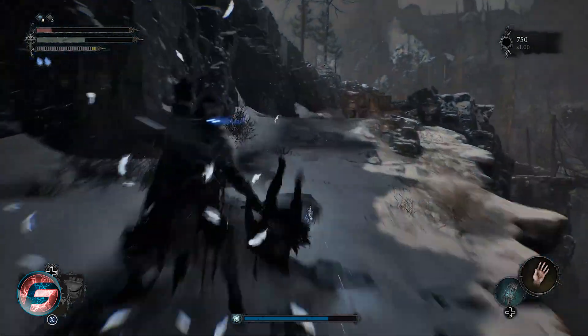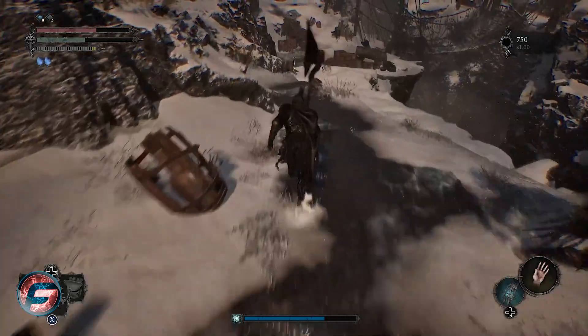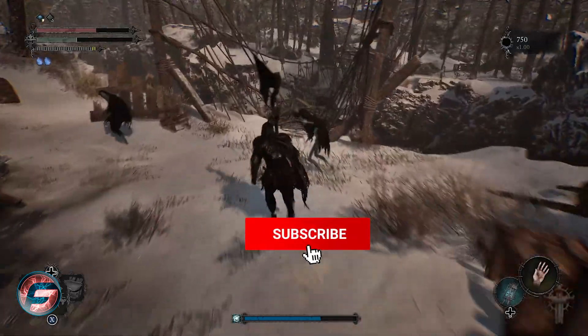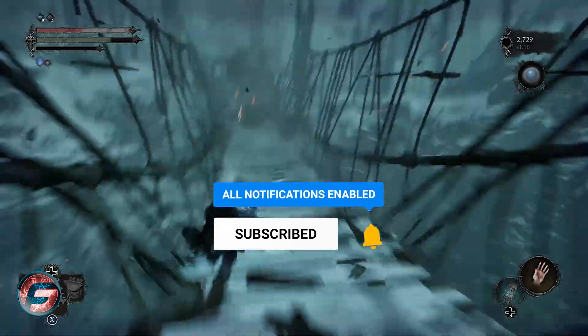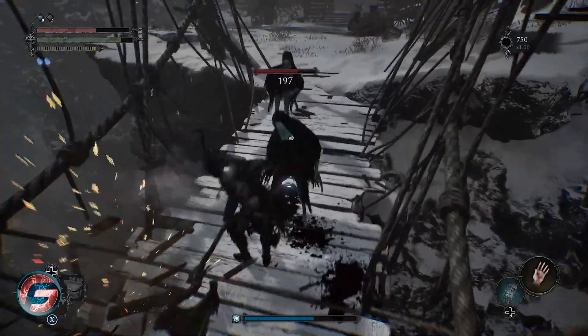Let's get our health back before we die. I'm just speed running this, and then we're going to go here — it's not this one, but I haven't collected that, I'll come back later. The axe is going to be located after this — break this — and it's located in this section right here.